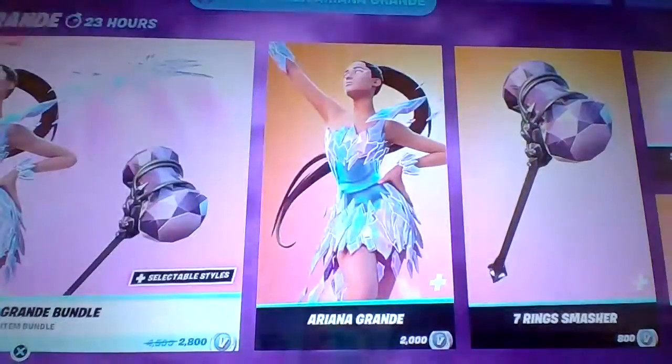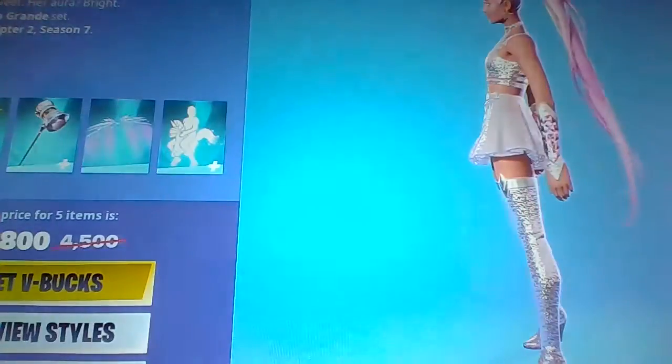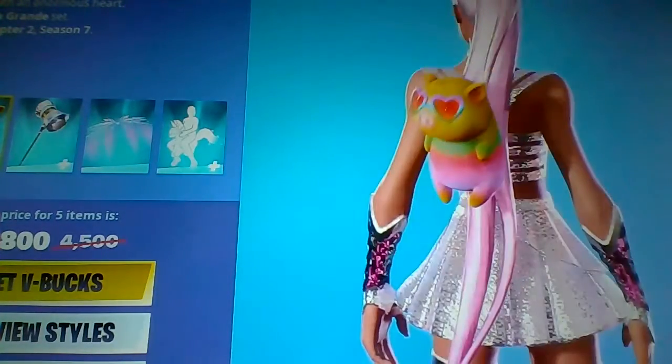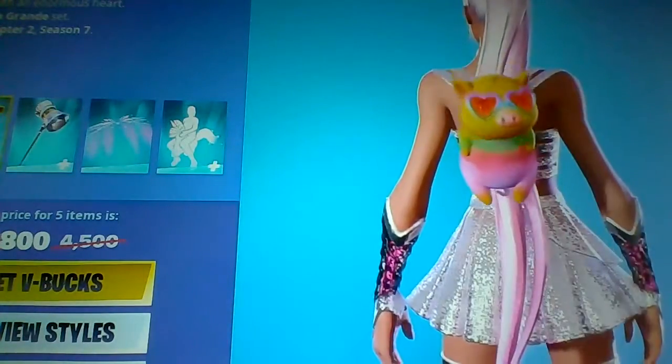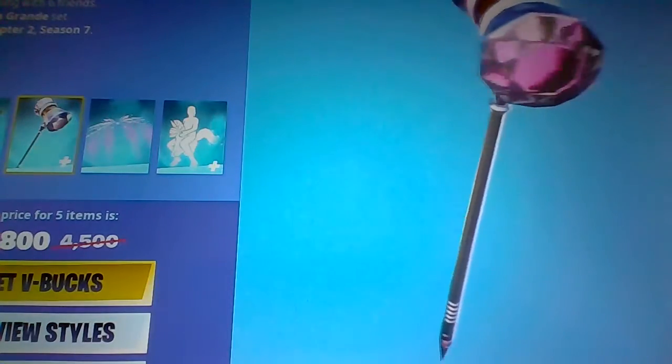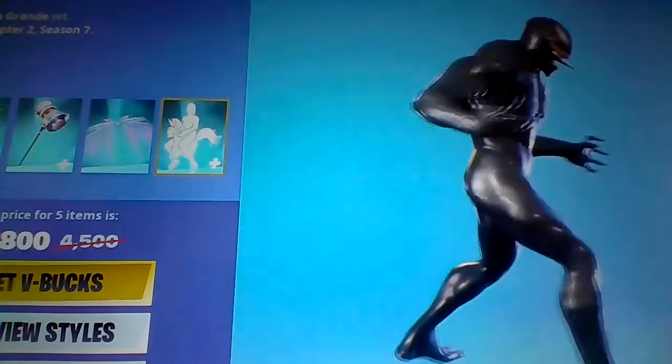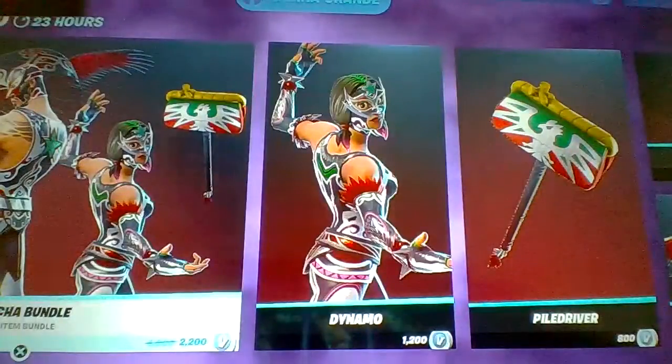And then you can get it all separate. The original Iron Grande bundle is back with the back ring PD Small, and the pickaxe Seven Ring Smasher, and Sweet Singe, and Floating Unicorn — all separate.